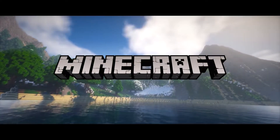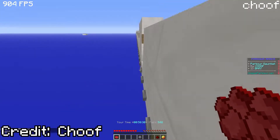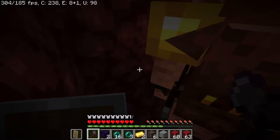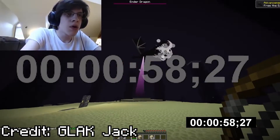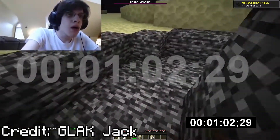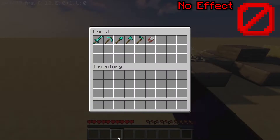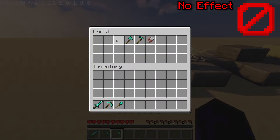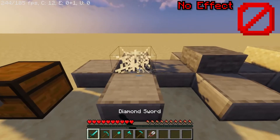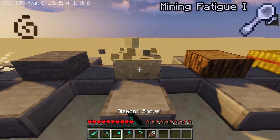Minecraft is a game of extremes — from the ability to do insanely impressive parkour, to improbable odds of chance, to the seemingly impossible speed at which the game can be completed from beginning to end. The speed at which blocks break is no exception. While average breaking speeds of blocks are nothing special alone, factors that affect the speed can drastically change that.